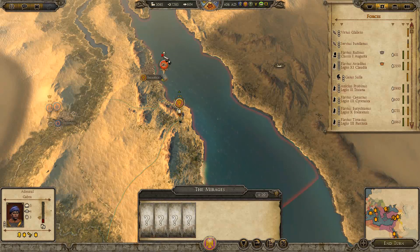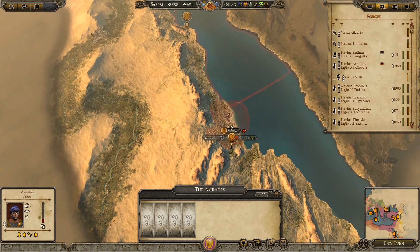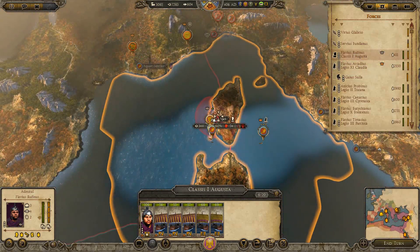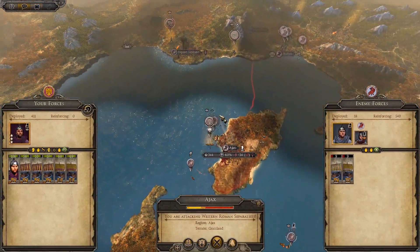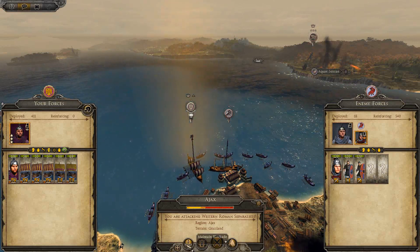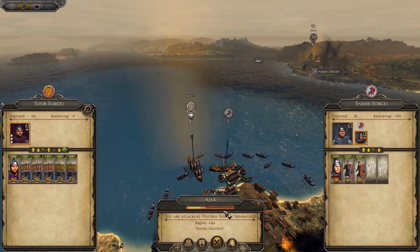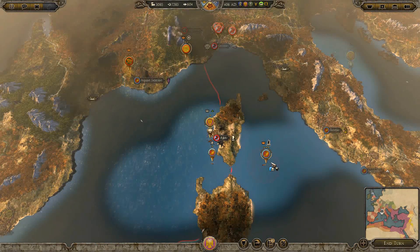These guys are still here, despite the fact they are supposedly taking attrition. I'm not sure what exactly to do about them — I mean, I don't really want to build a navy here just yet. Our navy — excellent. Let's see what Ajax is doing. It's telling us that we can't defeat them; I guess that makes sense, they have a garrison. But we can blockade them. Let's just do it for a turn, just to be jerks. The western Romans do have some fleets here, so that's useful.